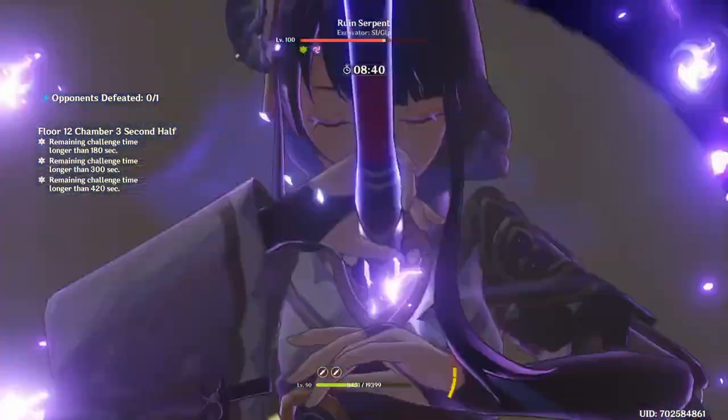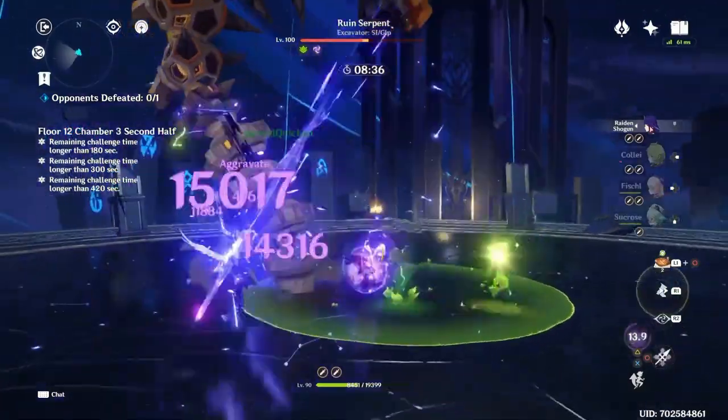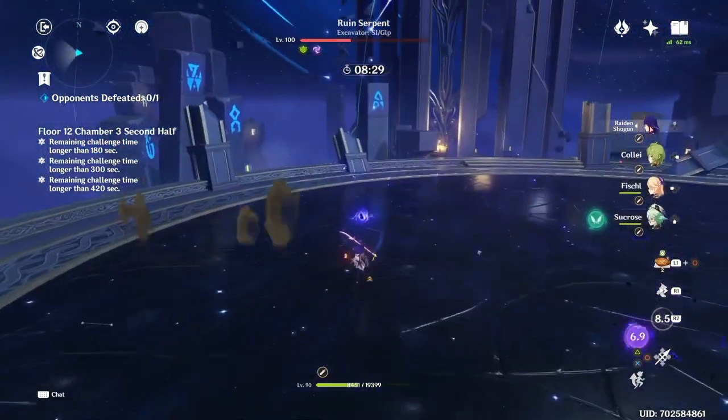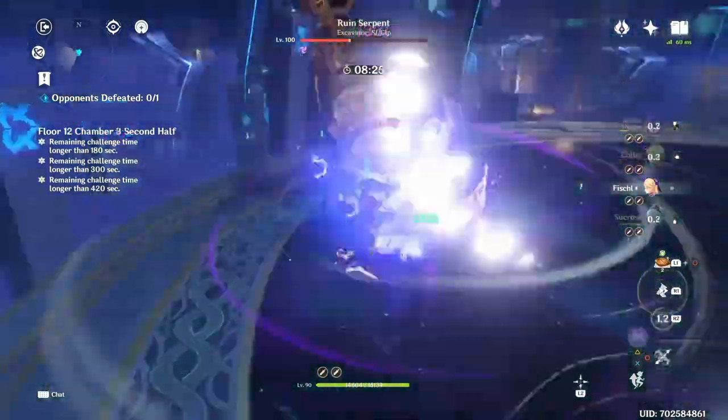The last scenario is a bloom team where Nahida is used off-field, but that will most likely not really happen and it again comes down to substats. For weapons, Nahida basically has 7 options, and anything not mentioned is either not worth running or not worth pulling.